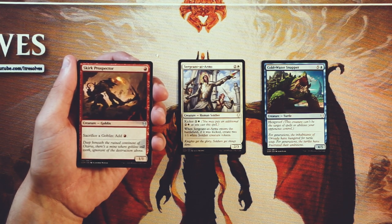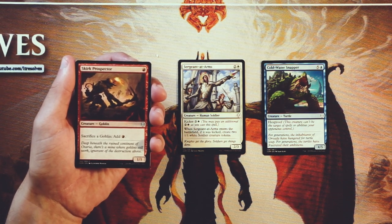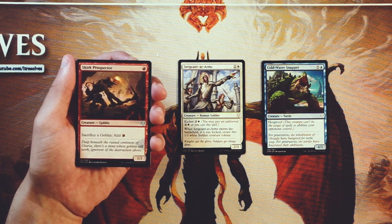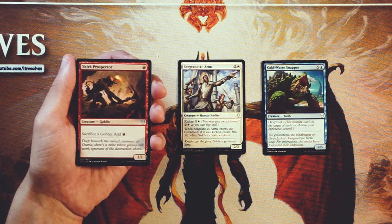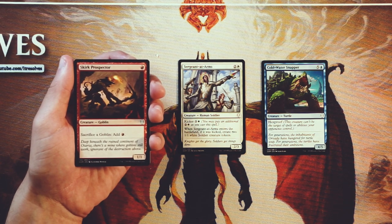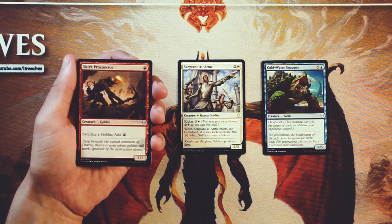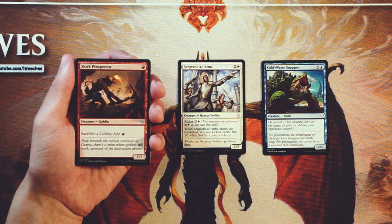Skirk Prospector is a 1/1 for one red. You can sacrifice a goblin to add one red to your mana pool. This is a really much more powerful constructed card. It's not a great one-drop in a limited deck. Obviously if you end up with a bunch of goblins and maybe some kind of big red payoff, it's great in that instance. But you really have to have a high goblin count to make this worth it — you can sacrifice itself and get a red mana, but that's not really ramping you like crazy. Not my favorite card. If you happen to get a bunch of goblin payoff cards, go for it, but otherwise not really worth it.